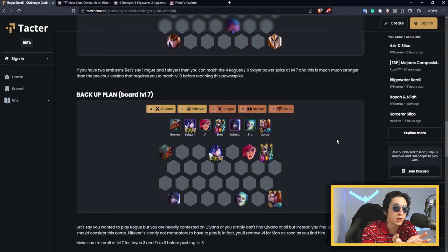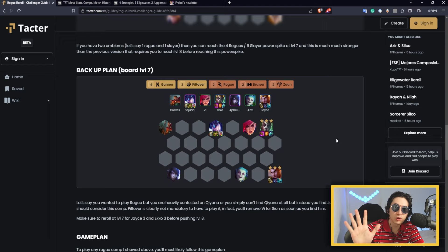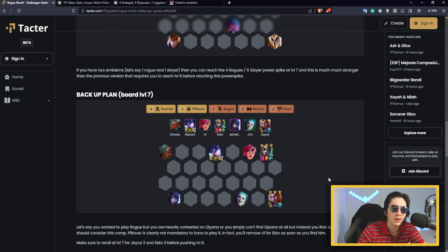What happens if you are unable to find Qiyana because you are contested, or she just doesn't appear in your shop? In that case you have a backup plan. If you don't have any emblem, you just play around Echo and Jace. Jace can also be Jinx — both are extremely good carry units. But obviously this comp is not as good as the ones shown above. It's a nice backup plan so you don't straight 8th or 7th, but instead save a top 4. The items are kind of similar, at least for Echo. For Jace, you'd prefer a crit build, but since it's difficult to have 6 gloves in one game, just go with more attack speed and AD — that's nice enough for Jace to shine.